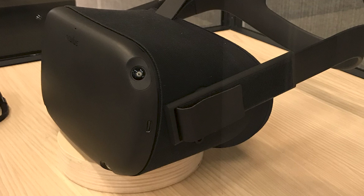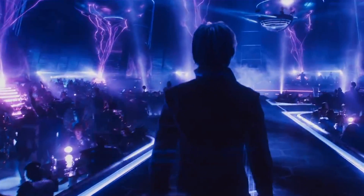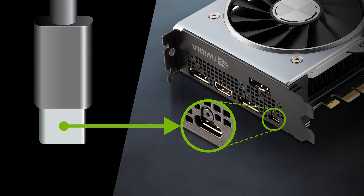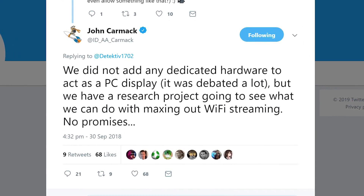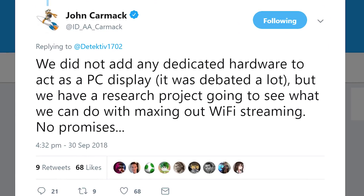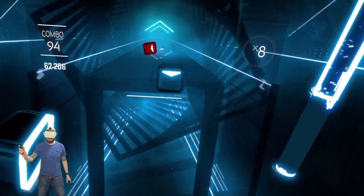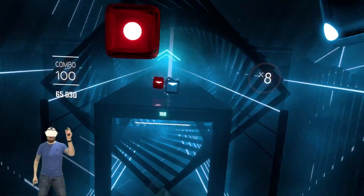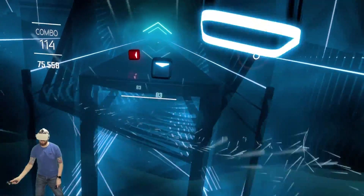For charging and data transfer, Oculus has opted for USB-C on the side of the headset. Just like the Go, you'll be able to transfer your own content including movies and pictures. It's highly unlikely this USB-C connection will be used for Virtual Link to connect to a PC — John Carmack confirmed this via Twitter — so don't expect Steam VR content. However, since it's an Android device, it may be possible to stream PC VR content over WiFi, though getting tracking data from the controllers back to the PC could be a stumbling block.